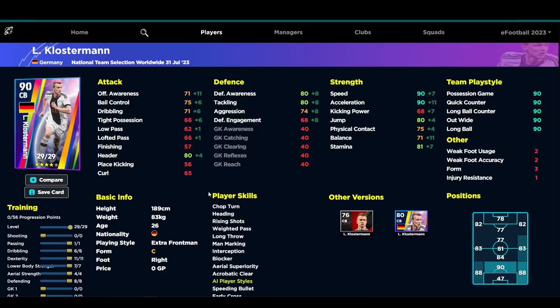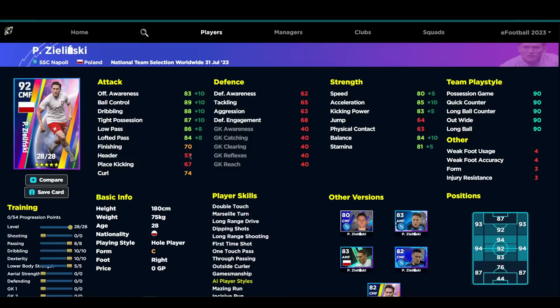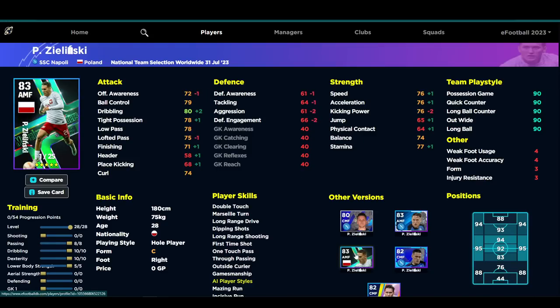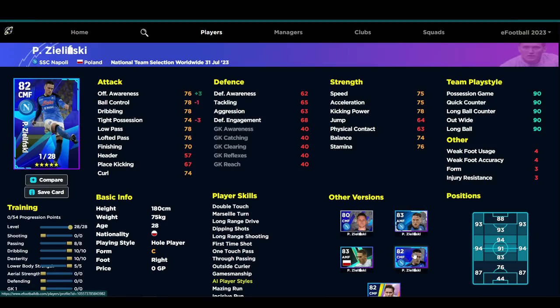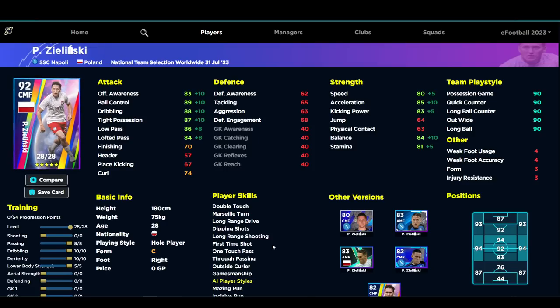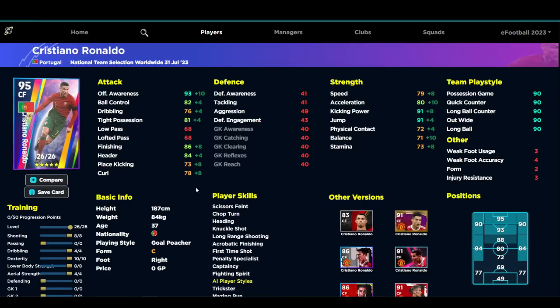Zielinski is a very similar player to the card they already released — 25 levels on this one, 28 levels on the other. Multiple versions of Zielinski tie up exactly, apart from the offensive awareness on this Napoli card being plus three better, while defensive or tight possession is minus three. Everything else is identical — both are whole players with the same levels and unwavering form. Both can go into the mid-80s in acceleration and balance, and then high 80s to 90s with the attack stats, passing, and dribbling. A very solid card.